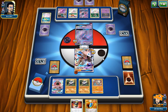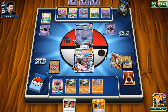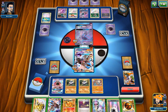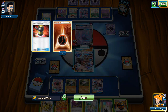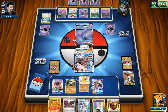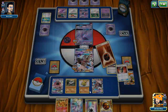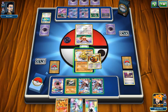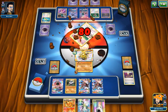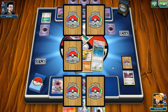Opponent retreats into Espeon instead of Garbodor, then plays an Enhanced Hammer and uses VS Seeker for Lillie. He uses Espeon's attack for 30 damage. We play Brooklet Hill and get another Rockruff on our Bench. We use Carbink Break's Diamond Gift to keep building energy and retreat. The energy discarding is getting annoying. We use Crunch to remove a Psychic Energy and put our opponent in a tough spot. He probably has a supporter he's holding since he went VS Seeker for Lillie rather than Sycamore.